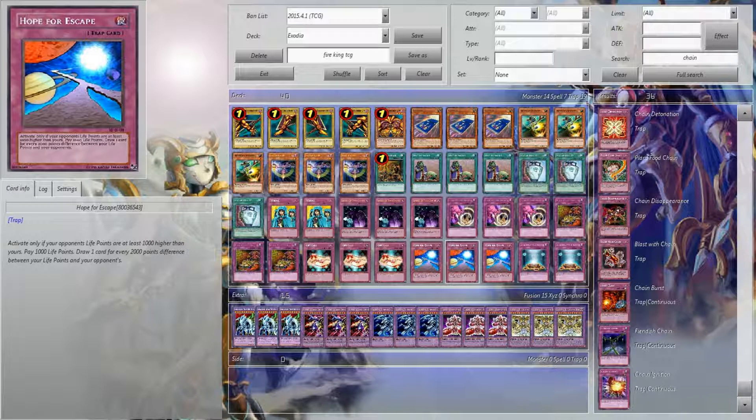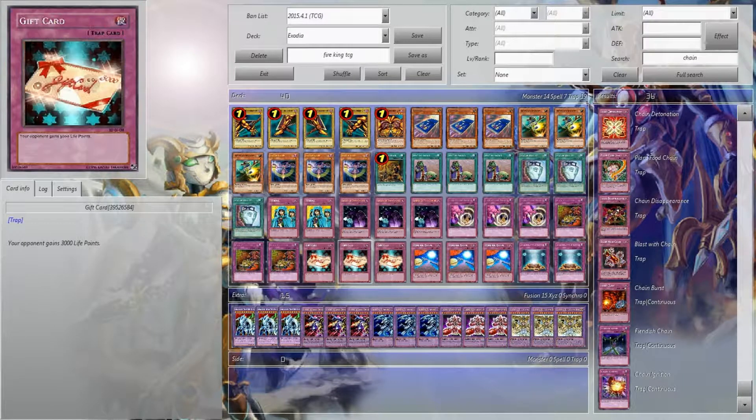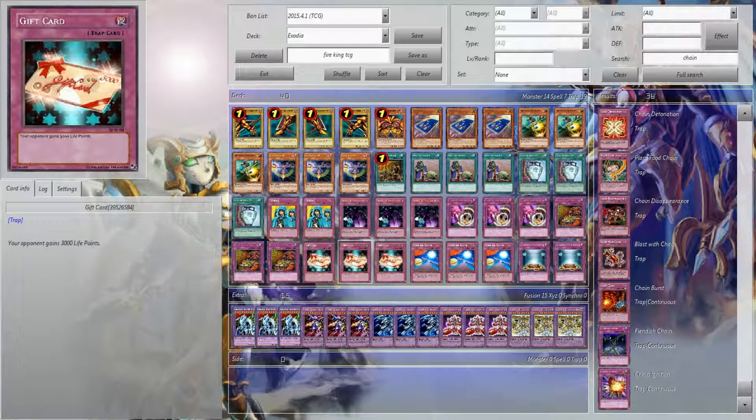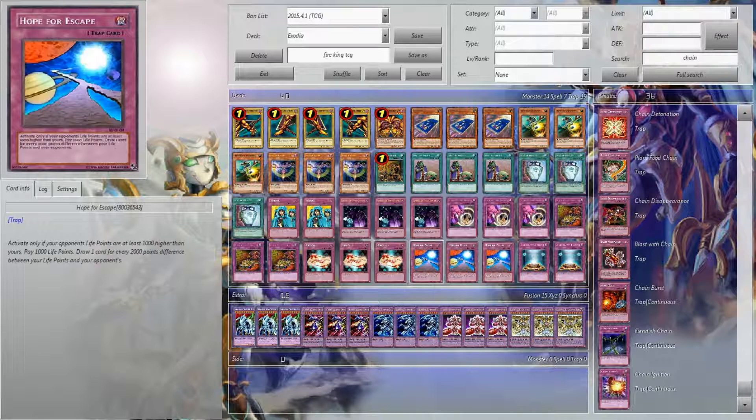Pay 1,000 life points for one card for every 2,000 difference between yours and your opponent's. So play Gift Card, play this, and you're going to be able to draw four cards as an example. Allow your life points to get lower and you'll draw around six or seven cards. It does get kind of crazy, and the lower your life points are, the better this card is going to be for you.